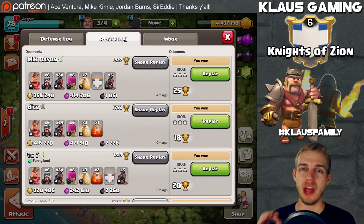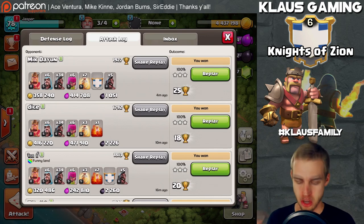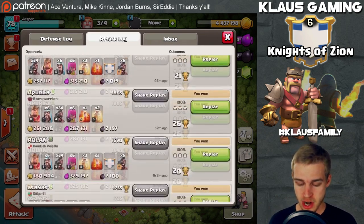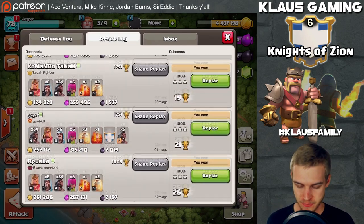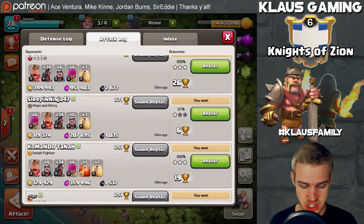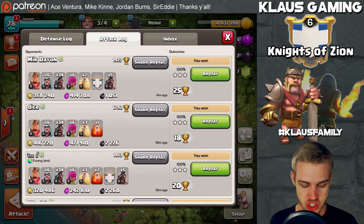I just finished the full hour of raiding. I've done attacks four, ten, sixteen, and eighteen minutes ago, and I've got three stars in every single raid except one - I attacked a Town Hall 9 and bit off more than I could chew. But check out these last two attacks I'm going to show you.